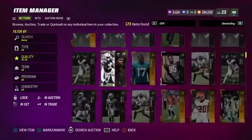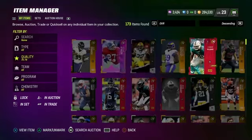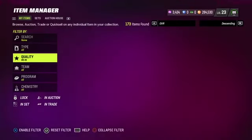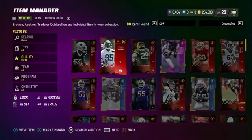Today I'm going to tell you exactly how to do this. These 79s are actually going for three to four thousand coins, and all of these 80s are going for three to four thousand coins as well. So all of them are going for around three thousand each.